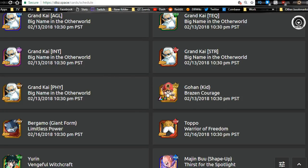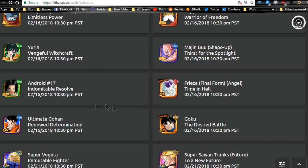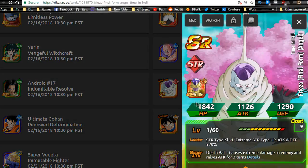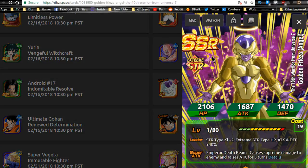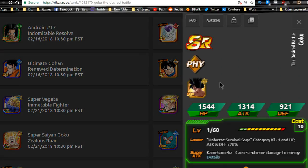Speaking of Android 17 — I saw the most recent episode of Dragon Ball Super and I can't believe what happened. I don't want to spoil it, but I'm very upset. Anyway, for Frieza Final Form Angel from Hell: get him to Super Attack 10, Dokkan Awaken him, and feed dupe copies into him. When he Dokkan Awakens he becomes Golden Frieza Angel, and you'll want him for the Revival of Frieza if you end up pulling him. The two SR Goku Desired Battle cards Dokkan Awaken into Ultra Instinct Goku — maybe we'll call him Gultra Instinct.